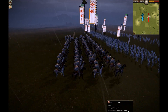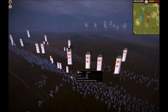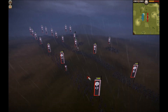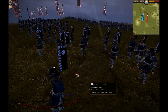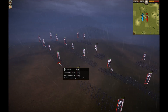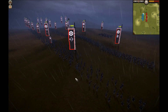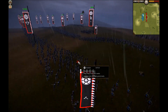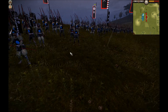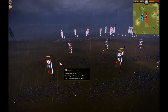They all have the balloons on their backs, so it's kind of tough to distinguish the main general. I guess they all take part on morale. Now let's take a look at my opponent's army. He has 7 units of archers and they are a mixture of Bo Samurai and Bo Ashigaru.